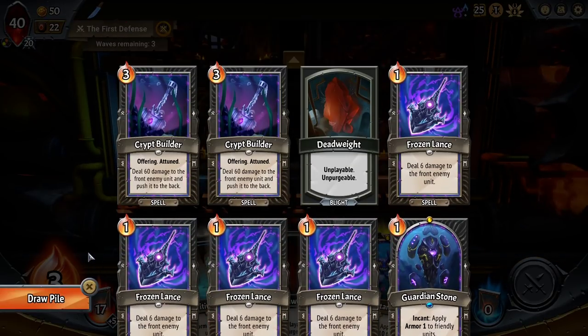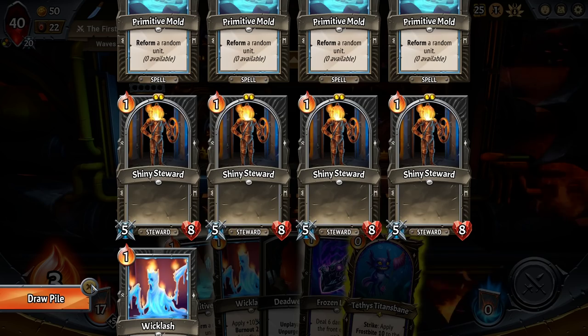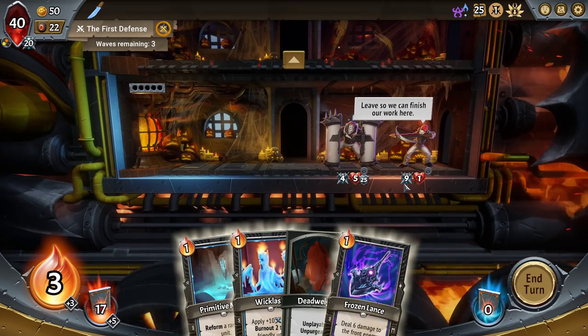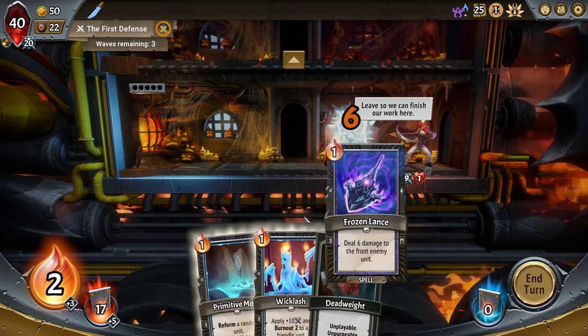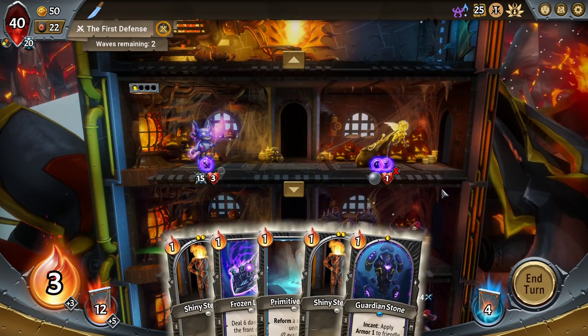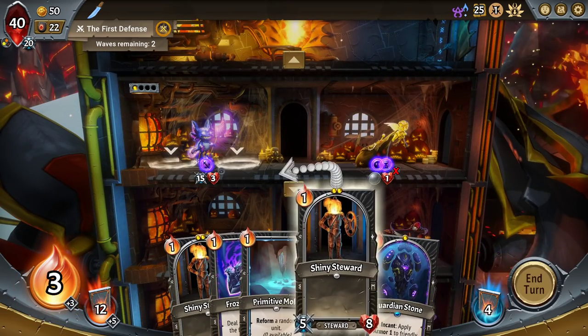So ultimately, what is our plan? It's Guardian, Stone, Shiny, Steward, and Tethys Titanbane on the same floor. That means we can easily set up on the top.